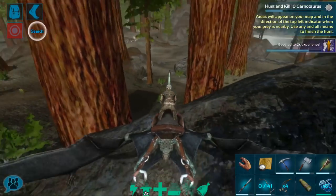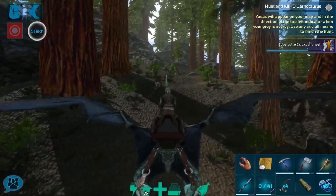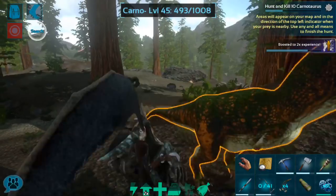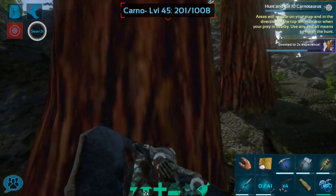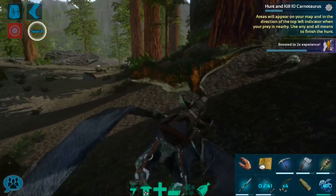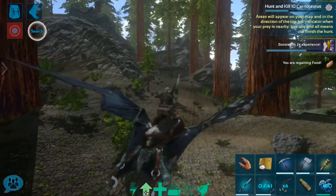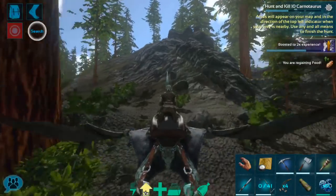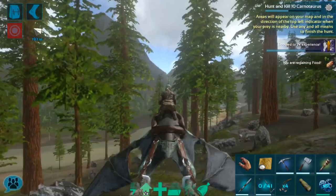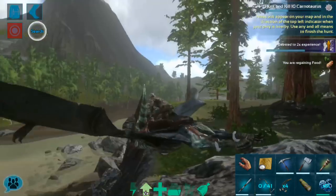I'm going to go ahead and barrel roll this carno. I super love the trophy you get from the carno hunt — I got it in the beta, and I definitely want to put it in the treehouse. My goal is to do this carno hunt whenever I see a carno nearby and get myself that trophy. There's a dire bear over there too — we still need to tame one of those. That's a carno down. I'm going to take all that hide; I'm still collecting hide for some saddle blueprints. I think I need something like 5,000 hide to make all of the saddle blueprints I currently have — including an ascendant raptor saddle and a journeyman anky saddle.